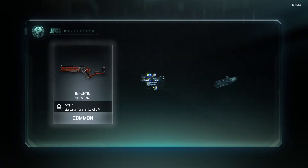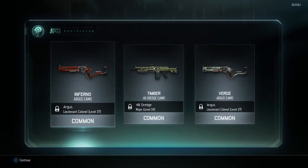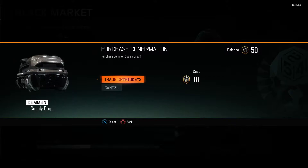Let's jump into supply drop number two and see if we get anything good — probably not after that epic drop. Two camos for the Argus right there: the inferno and the Verde. Inferno and Verde seem to be pretty common, and timber is also starting to be a bit of a common camo to get.